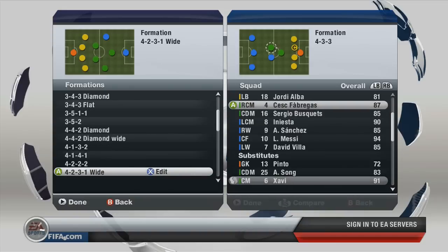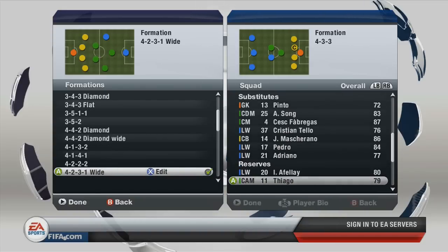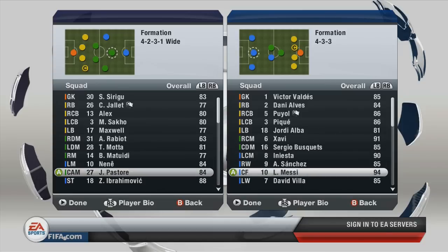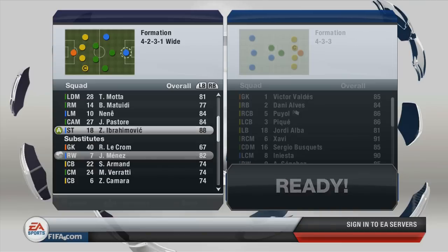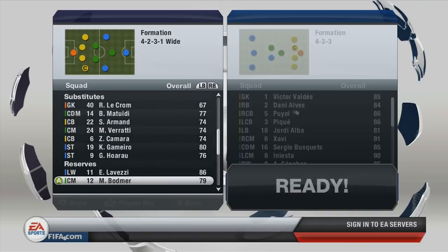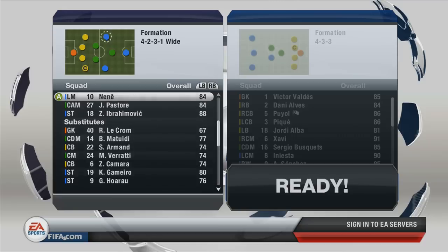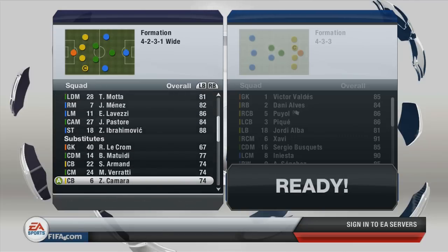Let's talk a little bit about FIFA 13 and the two teams you're seeing: PSG going up against Barcelona. The Barcelona kit is actually really cool looking — well, I find it kind of cool but at the same time really ugly. PSG obviously a big side to be using. Menez is stripped of his 5-star skills, he's down to 4 star. Same with Lovetsy — 4 star as well, so all those things are kind of disheartening.